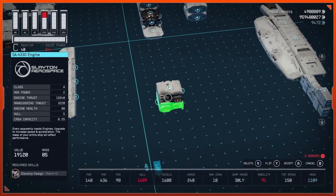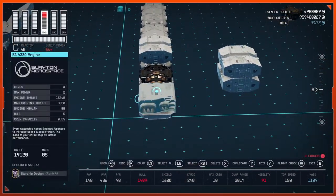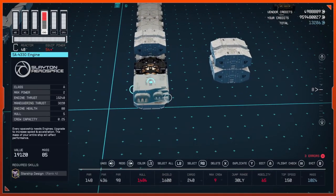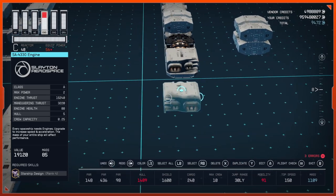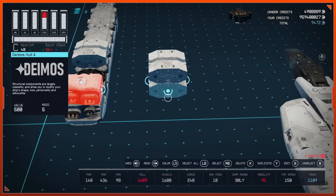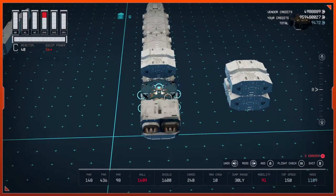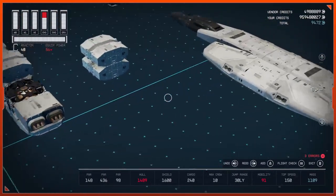Now grab one of your 4330 engines and flip it so you have the little wings on the outside, then duplicate it and flip it so the wings are on the other side. Set that right on top, then duplicate that down, and then duplicate that — and then we have this in the back.